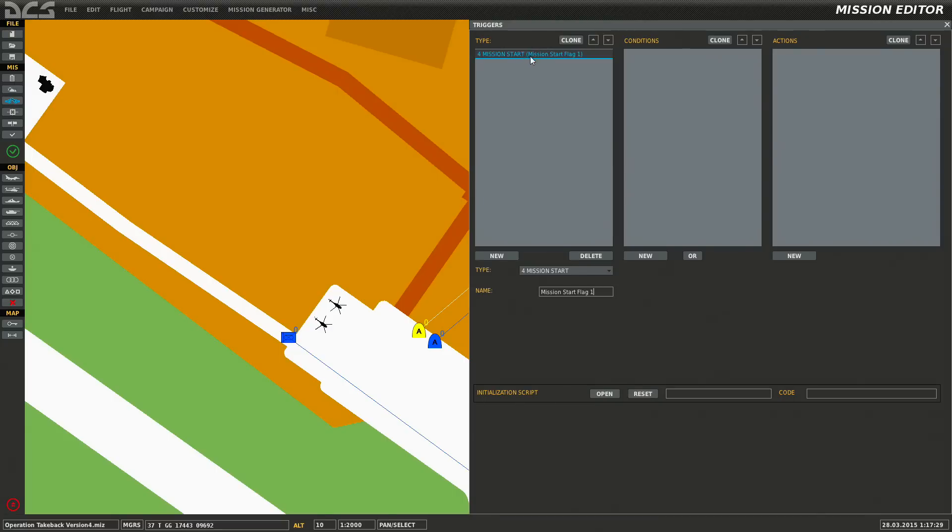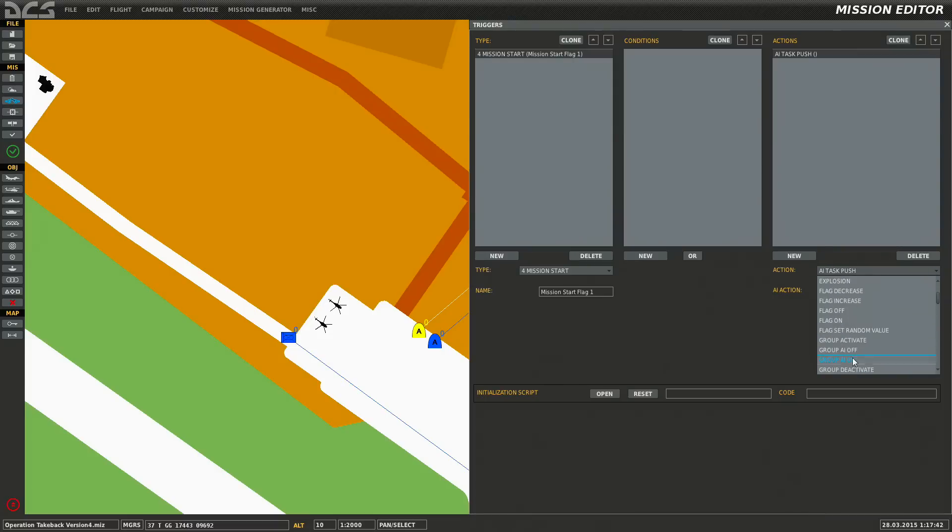We're telling the game: when the mission starts, when you start it up and don't pause it — there's no reason for a condition because it's mission start. What's going to happen on mission start is the action is going to be 'flag on one'. Flag on / flag off is kind of how the trigger system works here — it's based on Lua scripting. A flag-on condition means flag one is true. So mission starts, that's our condition, flag one on — easy enough.